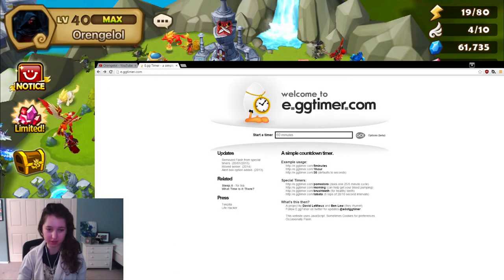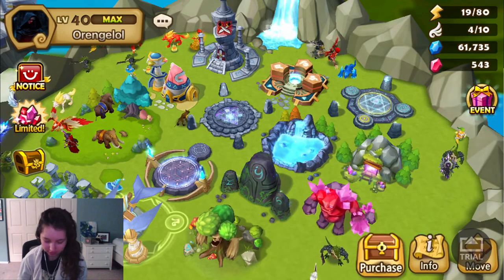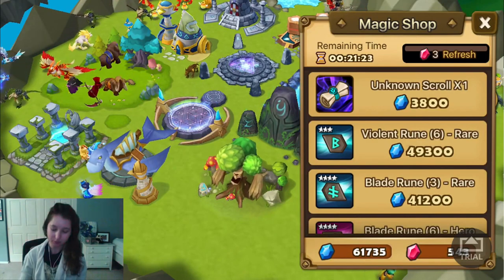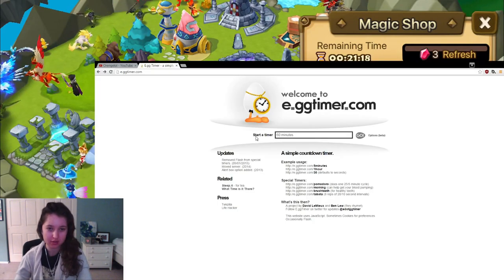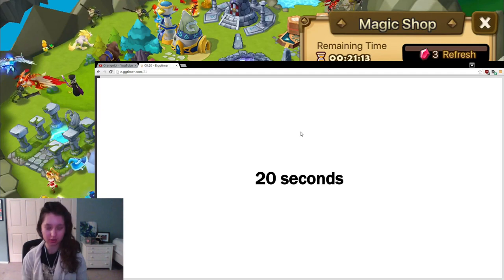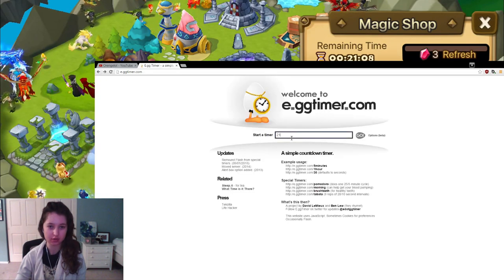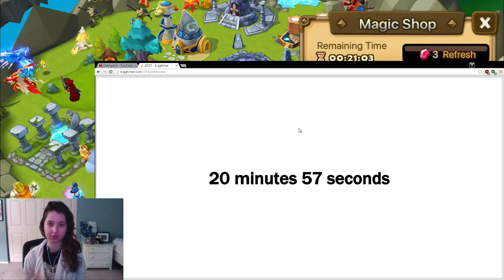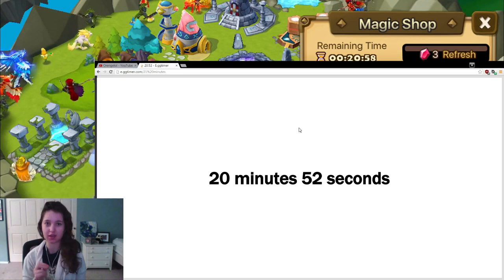But if your shop is like mine right now, let me go back to OBS and fix this. So if you guys can see right here, my shop is going to refresh in 21 minutes. So what I'm going to do is go back to egg timer and set it for 21 minutes. It's going to go off a couple seconds before the actual shop refreshes, but that's not a big deal. If you want to type in the exact time, that's cool.